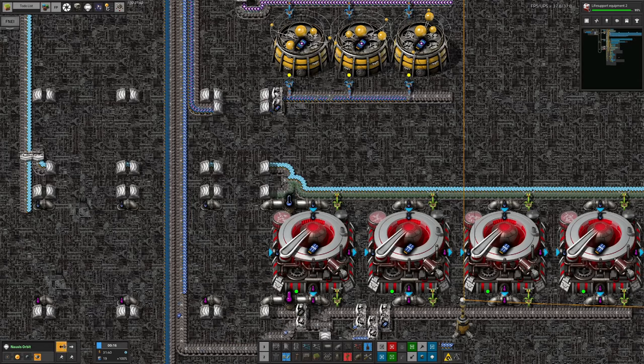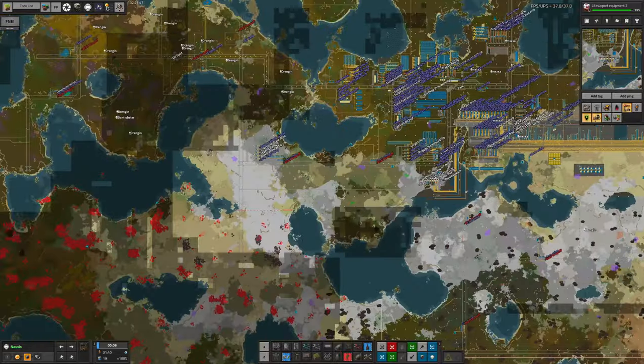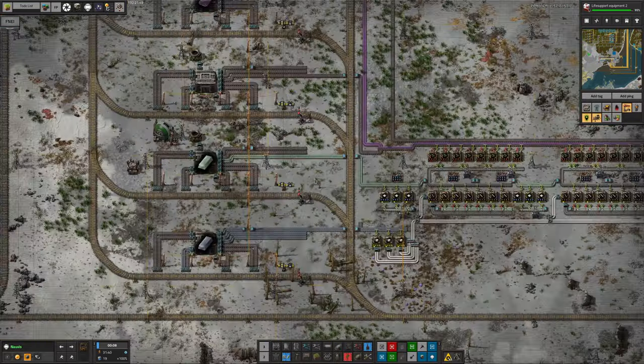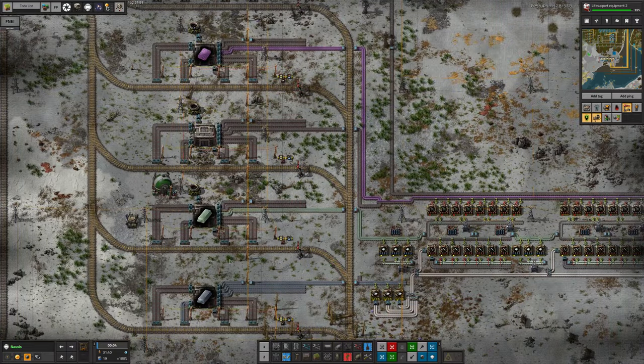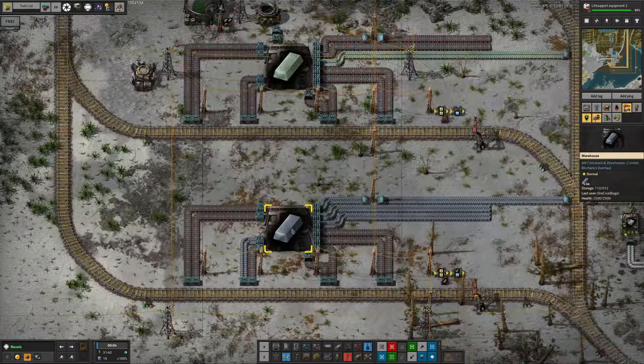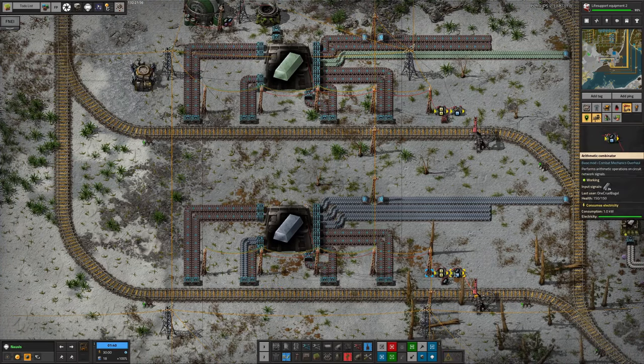You'll remember those from yesterday's video because I was talking about pumping those into my new train that brings everything up from the ground. We want to make these on the ground because then we can use productivity modules to make everything a bit more efficient. On Norvis, I set up a system bringing in iron ingots — they're arriving by train, and when it gets down below a certain amount a train will come out and bring some more.